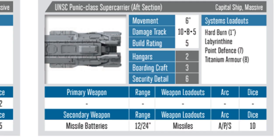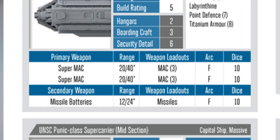Only being able to move 6 inches with a hard burn of 1 inch makes the Punic pretty slow by UNSC standards, but it is complemented by two superMACs, both adding up to 20 dice at max 6, giving the Punic the ability to hang back and snipe the enemy fleet.